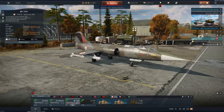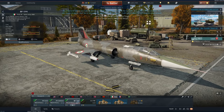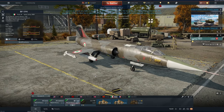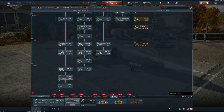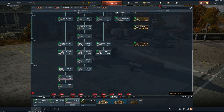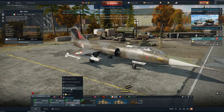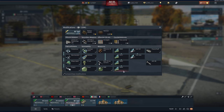Let's get into some of the aircraft. Another 104G, this time for Italy — it's rank 6 but running 10.0. Still with AIM-9Bs, it sits directly above the 104S, which is probably the best Starfighter in-game. Regardless, this is a nice addition. It does get access to Zunis, RWR, and also flares and chaff. More on that later.